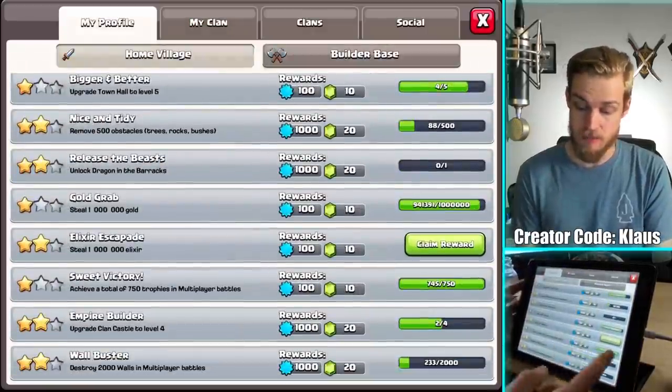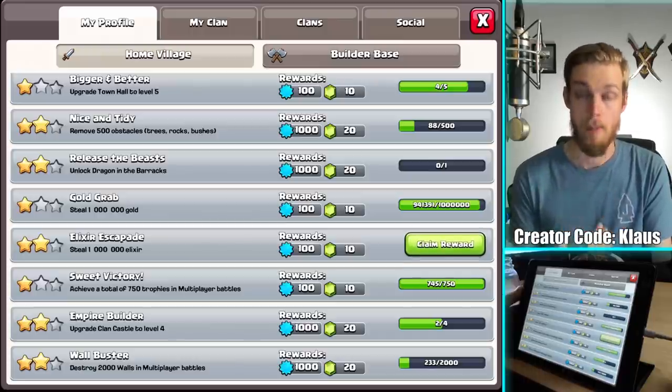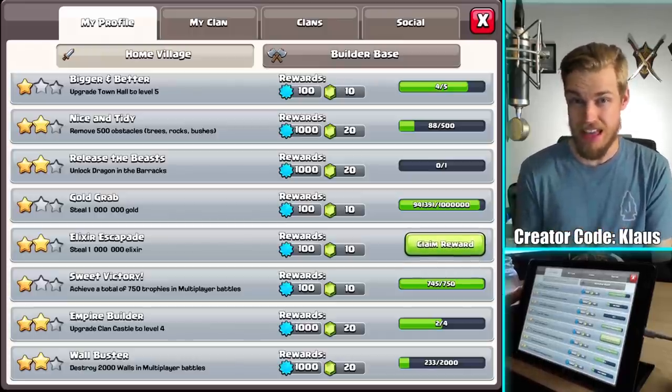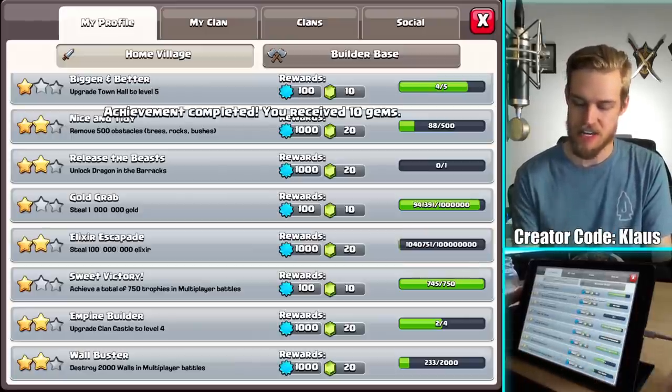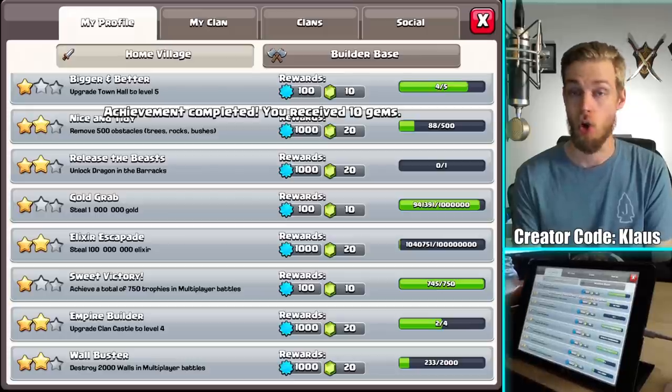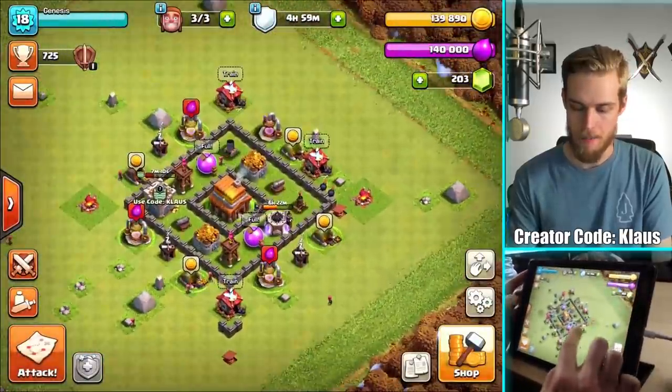So I did get an achievement - I stole a million elixir. Can you believe that already? A million elixir from multiplayer - that's 10 free gems. I'll take that. And I'm almost there with gold as well - I'm actually at 941,000 gold. So we're working our way up.